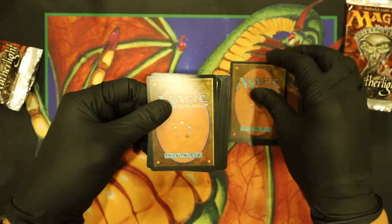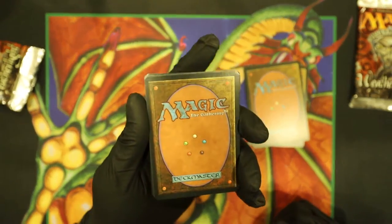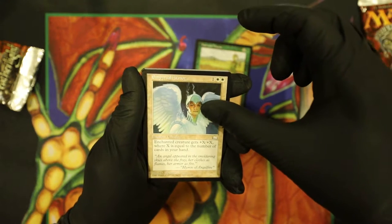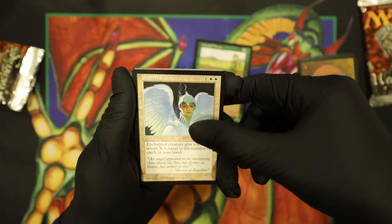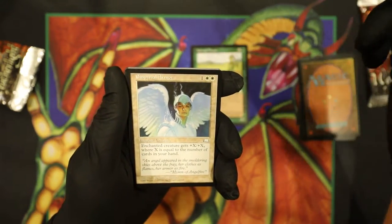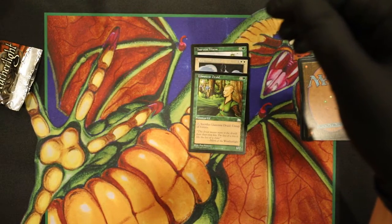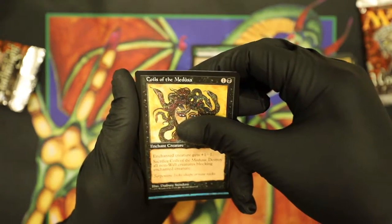We're gonna separate the uncommons and go through the commons. In the Weatherlight set there aren't really any commons that stand out. Here we go, running through them quickly: there's a Harvest Worm — not a bad card. Imperial Armor is probably one of the better commons, a three-mana enchant creature — enchanted creature gets +X/+X where X equals the number of cards in your hand, so it can be pretty powerful. And a Llanowar Druid. I can smell the ink right here — this pack has been kept pretty well, got that pack-fresh old-school smell.